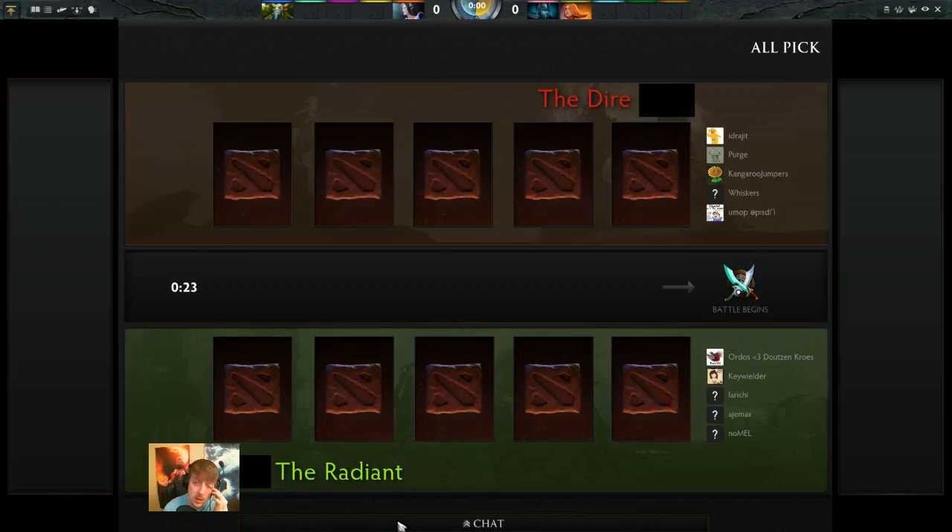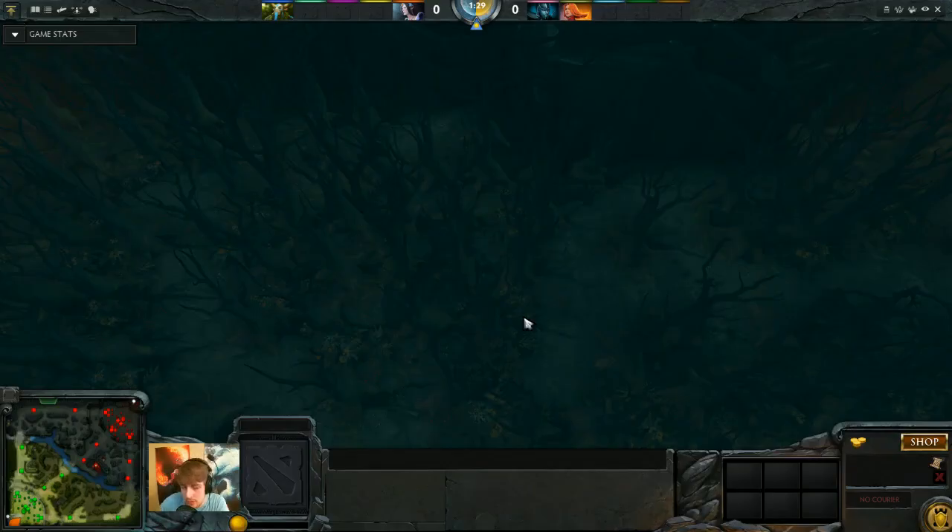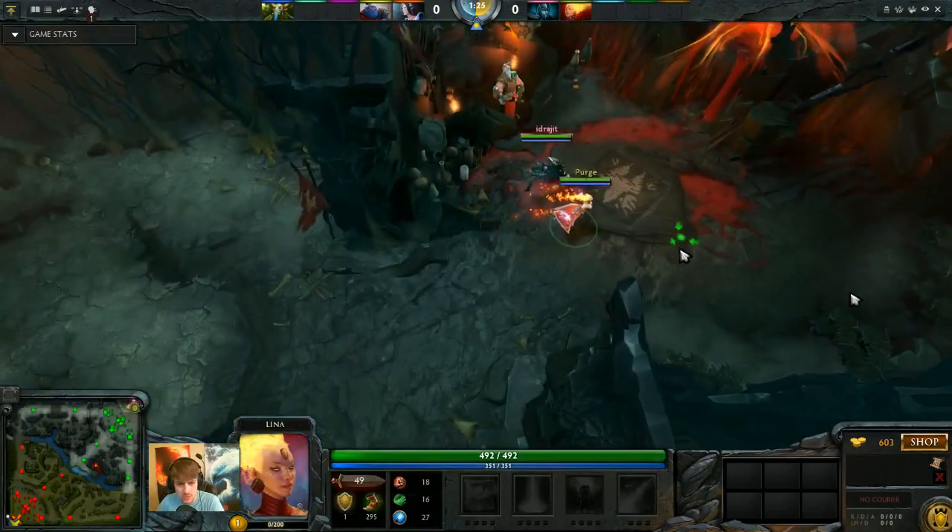The reason Lina's pretty strong is she has an AoE stun that has a really low cooldown. That's her second skill, Light Strike Array. It's a skill shot, it's pretty hard to land, it's not exactly easy. It's definitely her best early ability and her most important. If you can land the stuns, your hero will be a lot stronger. Most people get around this, even in pro games, by having somebody else set up guaranteed, reliable ways to disable. But you don't always get this option.